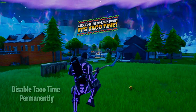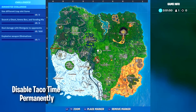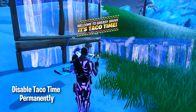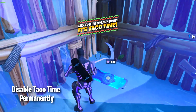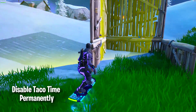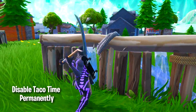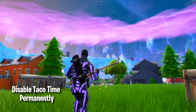The second glitch is how you can disable the taco time dance permanently. This glitch was found by my friend Retaliate. What you have to do is come to this location right here and build a structure, then drive the hoverboard into the structure. Once you build the structure, drive the hoverboard inside it and as soon as you get inside leave the hoverboard. You'll know you did the glitch correctly when you cannot destroy the build — as you can see, I can't destroy it.